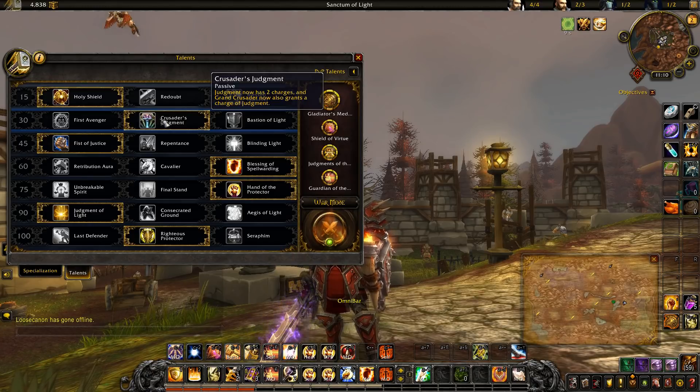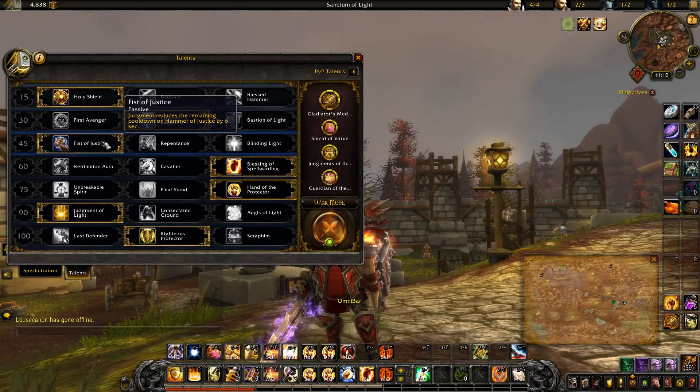Crusader's Judgment also has a lot of synergy with Fist of Justice, which is always my talent choice in the CC row. Judgments reduce the cooldown of our stun by six seconds, so with this talent our stun can be on about a 20 to 30 second cooldown, which is amazing, especially tied in with Shield of Virtue, which we'll talk about later.